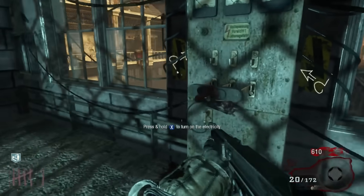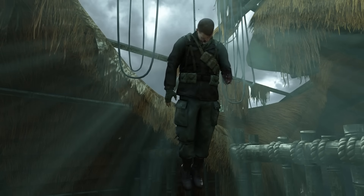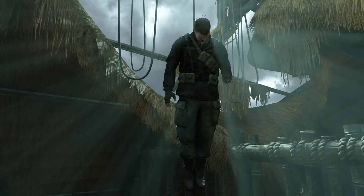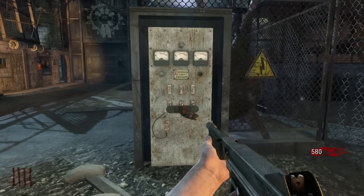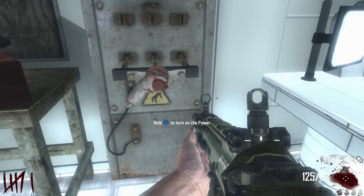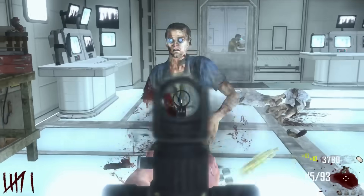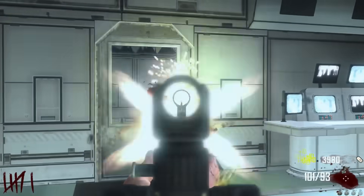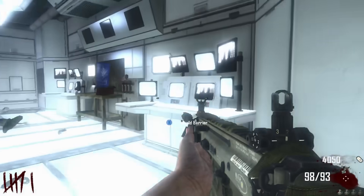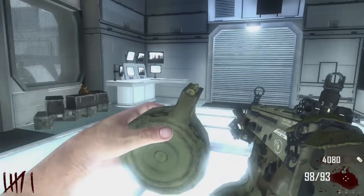So we do have an answer to this question: the arm we saw in Verrückt was Peter McCain's, which he lost whilst grabbing for power, and we see him with that arm missing in Shi No Numa. However, the arm we also see on the power switches in Der Riese and Transit — we don't know whose that is. Let me know your thoughts in the comments below. Hopefully you've enjoyed the video — if you have, drop a like, make sure you're subscribed for the latest content on the channel. Thank you all for watching, and I'll see you in the next one.